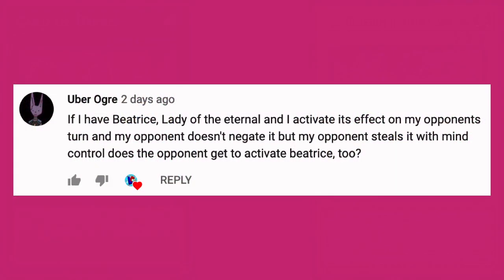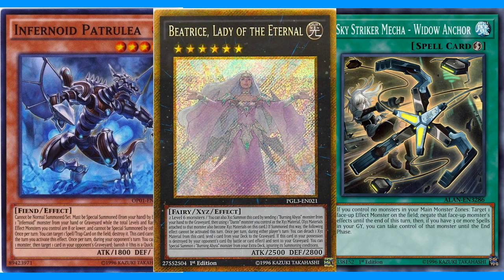Uber Ogre asks: if I have Beatrice, Lady of the Eternal, and I activate its effect on my opponent's turn and my opponent doesn't negate it, but my opponent steals it with Mind Control, does the opponent get to activate Beatrice as well? And the answer is no. Beatrice has already activated its effect, which is a once-per-turn effect, even though its control has been switched. So if your opponent targets you with Mind Control, you might want to activate it just so that they can't activate it. I have to do similar things in my Infernoid deck — when my opponent tries to Widow Anchor to take one of my Infernoids, I might activate its effect just so it's been used, so that my monster will come back to me at the end of the turn, unless they link it away.